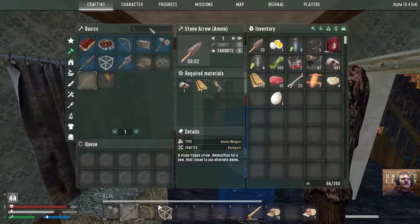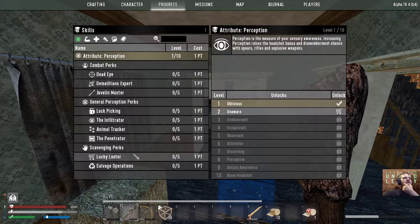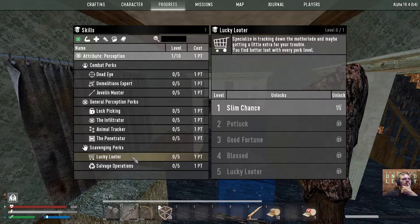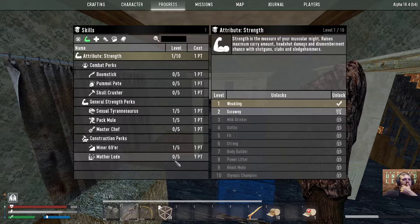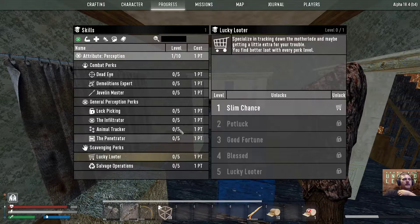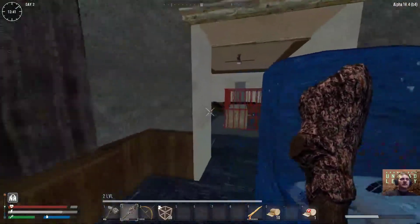I was just thinking — I have one skill point and I was thinking about what the hell to put it in. I'm thinking I'm gonna put it in Lucky Looter, or maybe Motherlode — one of the two. I would like to put a point in each one of those, and after that I'll start on the attributes. Yeah, let's just go ahead and put one in Lucky Looter since we're looting. Bada boom, bada bang. This house is full of resources.